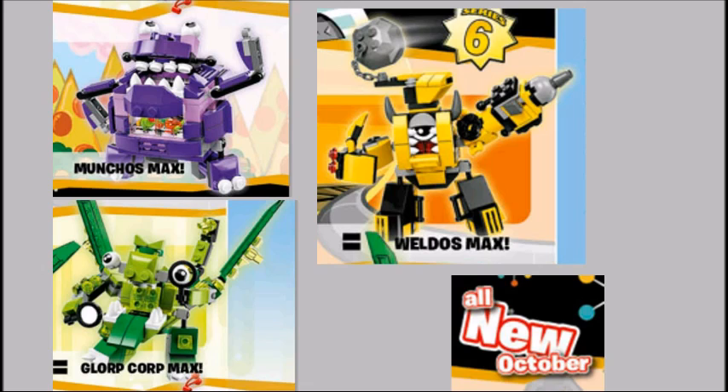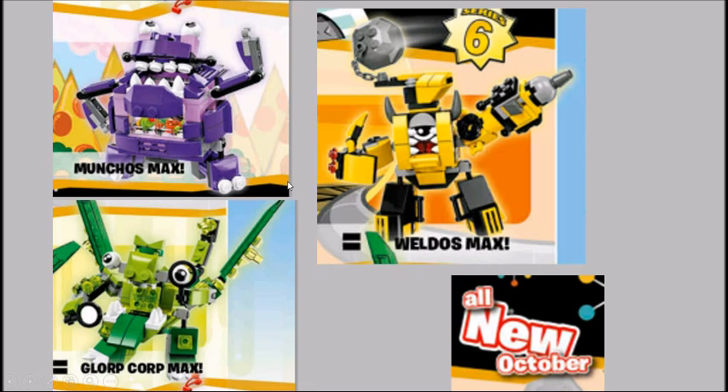Honestly, the Glorpcorp one looks kind of interesting — not really my favorite — or the Weldo's. Definitely the Munchos is going to be the best designed, in my opinion. But the Glorpcorp one might be kind of interesting, looking with the wings there and the tail. The Weldo's Max is very cool too — kind of interesting that they only use the one eye in the middle. Loving these pieces, as well as the big flying boulder, and parts of Cram, and down here Wuzzo.